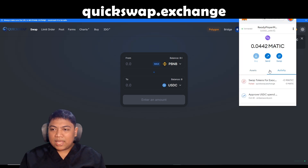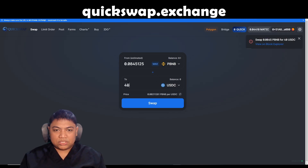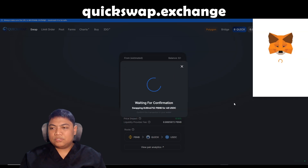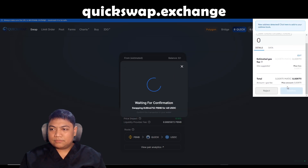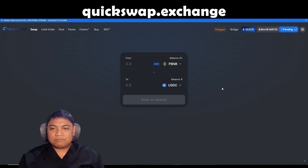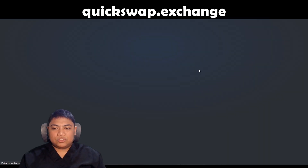Let's try again — 40 USDC. The gas fee is 0.009 Matic. Transaction submitted. Confirm — see, it's very fast if you just do it.